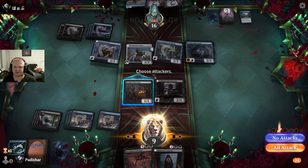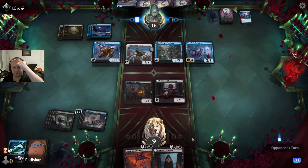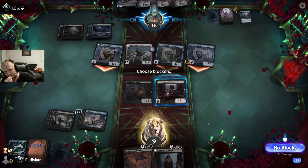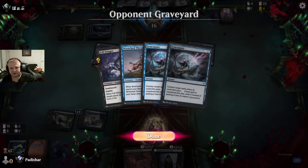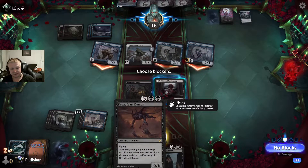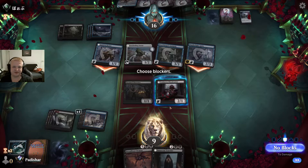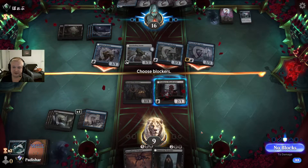Fine — counter it. Now I have Dread Feast Demon and can't even cast it. What a game. I'm going to take 6 damage in the air now. I could block the Lantern Bearer but I don't want to lose the Bloodcaster since it'll become a 6/6. But I can't take this much damage. Three Syncopates plus the Amalgam — the first time I could have played Dread Feast Demon — and I can't even resolve it. It's a joke because they had the perfect draw.